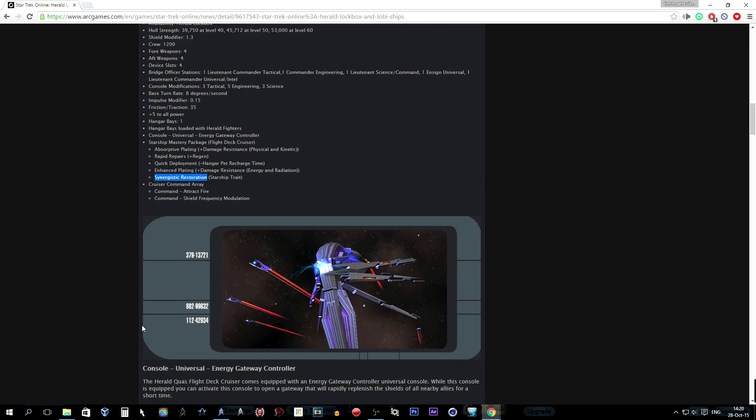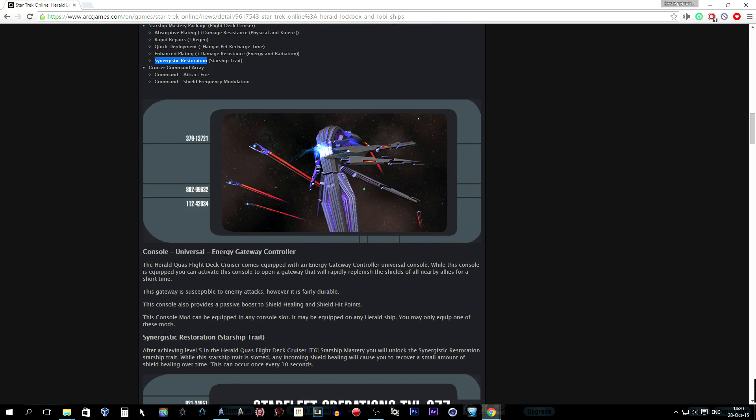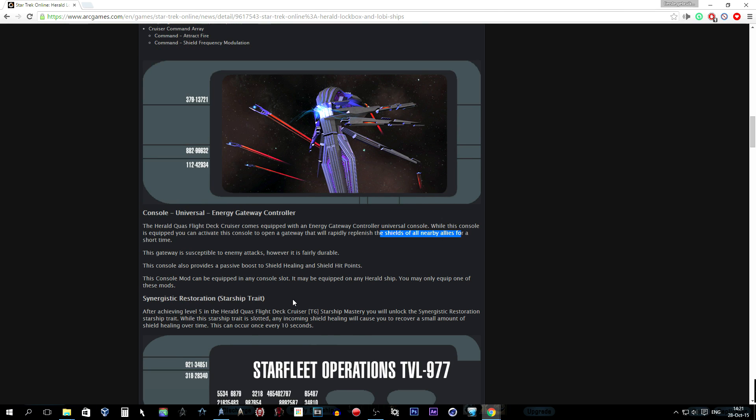The ship also has a command cruiser array — attract fire or shield frequency modulator. The universal console, the Energy Gateway Controller, allows you to activate it by opening a gateway that will rapidly replenish the shields of all nearby allies for a short time. This is a really nice support ability — if your team needs shields, hit this and it replenishes all nearby allies' shields. The gateway is susceptible to attacks but is very durable, and the console provides a passive boost to shield healing and shield hit points.